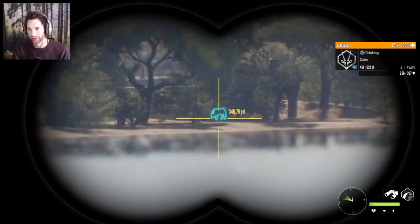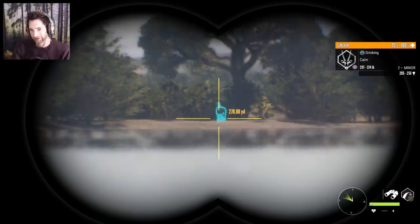We just located a four-easy Gemsbok scoring 256 to 307. That should be 300-plus a lot of times. When you find a big Gemsbok like this that's a four-easy, they should break 300 and be a gold. If the estimate on the right side says 256 to 307 — if it's really big it will say 307 minimum up to about 350 — that's when you know it's gonna be a giant.